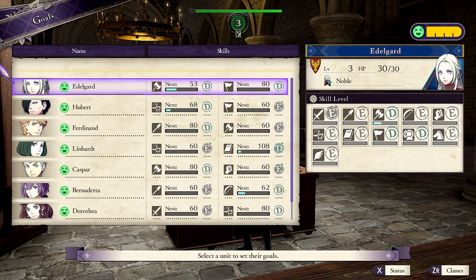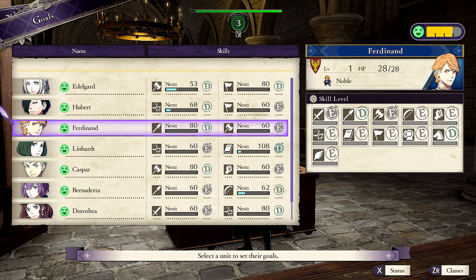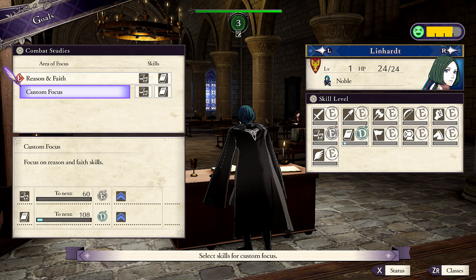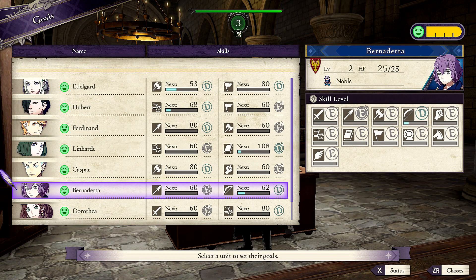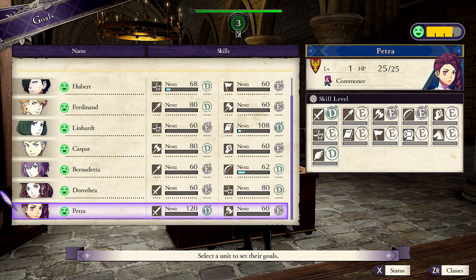So your goals are axe and leadership. Hubert is vampirism and necromancy — that's not true, Kronos. Headcanon. You are spear and axe. Both magics? Reason and faith — faith seems to be much higher for you. Casper is axe and punching. Bernadetta — spear and bows. I like her as an archer, so that's fine. Dorothea is sword and reason. Petra is sword and axe.